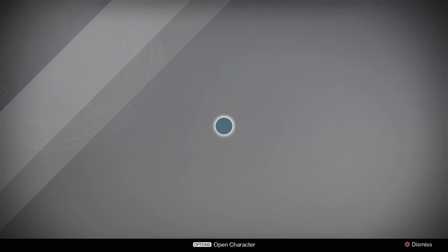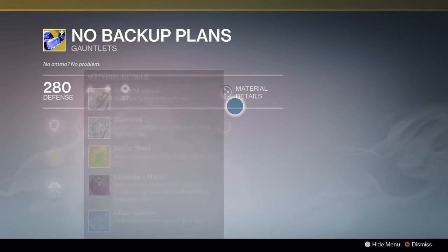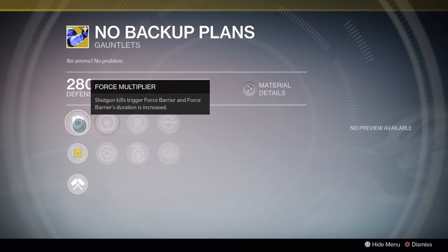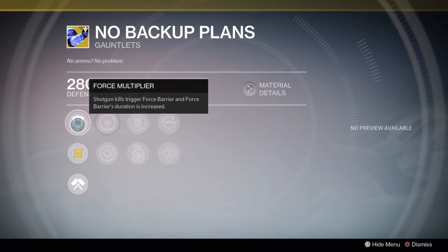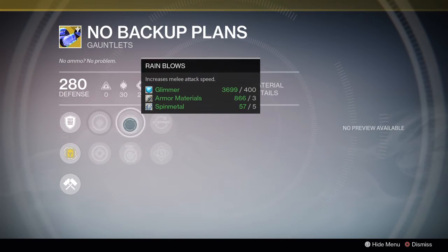Starting immediately with No Backup Plans — this would be an absolute beast in PvP and useful in PvE as well. Shotgun kills trigger Force Barrier, and Force Barrier's duration is increased. That's amazing — just for upfront gritty fighting, that's going to be awesome. You've also got Rain Blows, which increases melee attack speed, really really good in PvP.